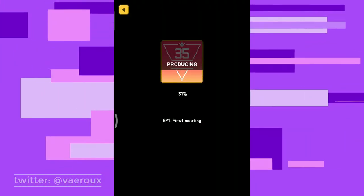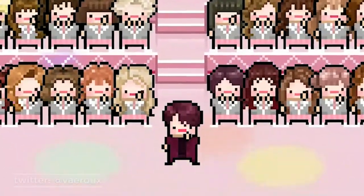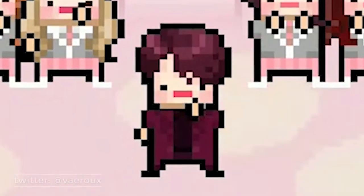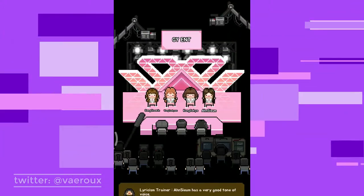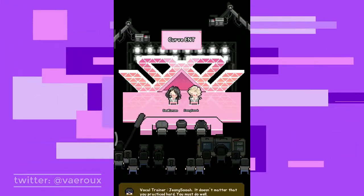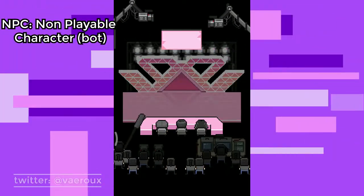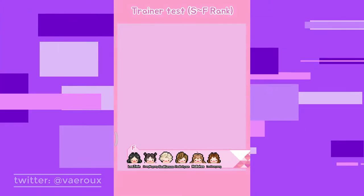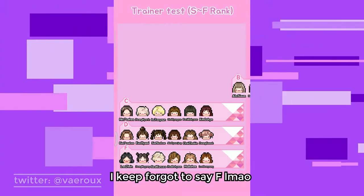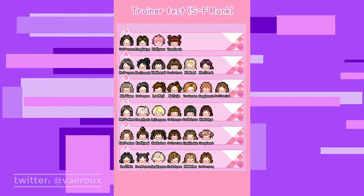Now let's go to Broadcast and do the first round, called First Meeting. In this round the MC Rongdie will introduce you to all the Producing 35 candidates from many different agencies — not just your agency, but also Low-End Entertainment, GY Entertainment, and more. Each NPC agency has two or more candidates, but you as a real player can only use one idol or trainee. You can also see each candidate's rank, from B to S. In this round you don't really have to do anything — just observe your opponents.